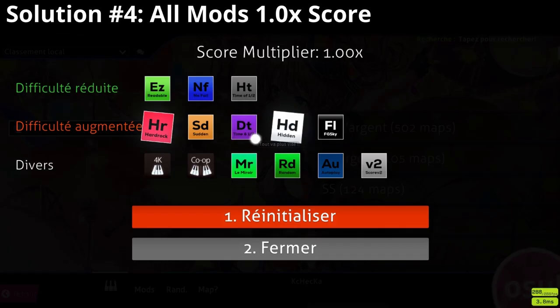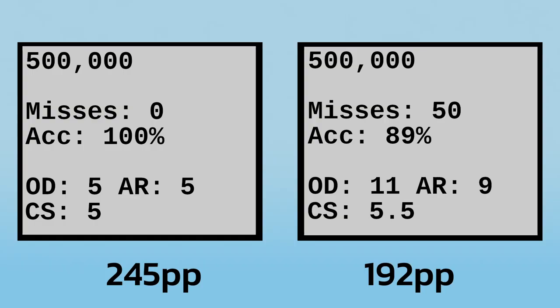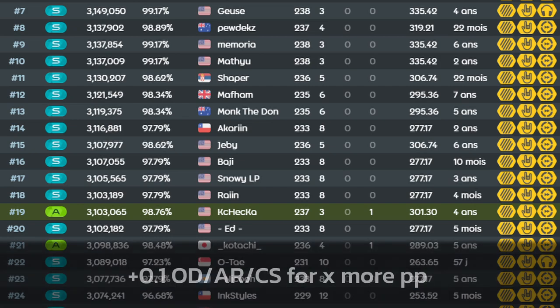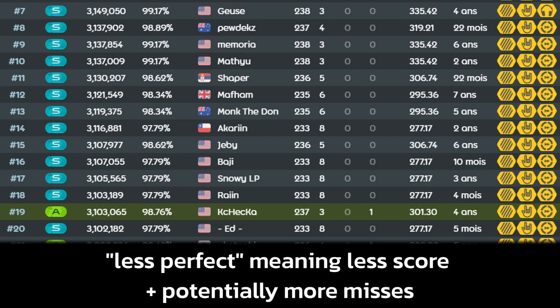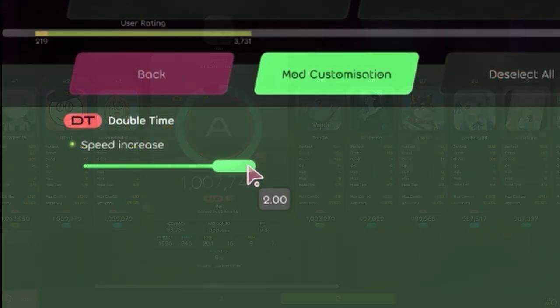If all mods had a 1x multiplier and map leaderboards were based on PP, this would solve the issue of trying to compare different mod combination scores on the same map. A lot of players do already want this, as it fixes the issue with lower accuracy scores being ranked higher on the map leaderboard. But it still retains that min-max problem, as well as the implication that less perfect scores become ranked over better ones simply because of the PP awarded. This is also a major issue starting to appear in osu! Mania, but I'll be covering that in a separate video along with Double Time.